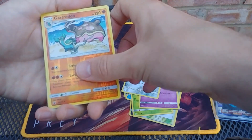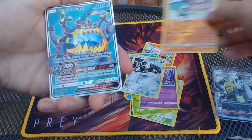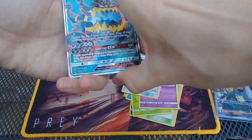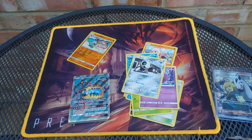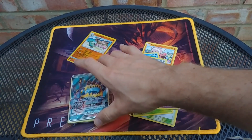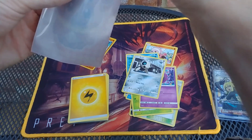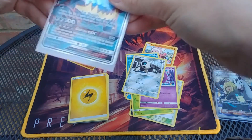Ooh, Gastrodon Reverse! And — ooh, check that bad boy out — Guzzlord GX! Oh, that's a bit of first-pack magic. That is an awesome card. I'm loving that. Oh, I love the foil on it like that — in my little Flareon sleeves. That is very awesome.